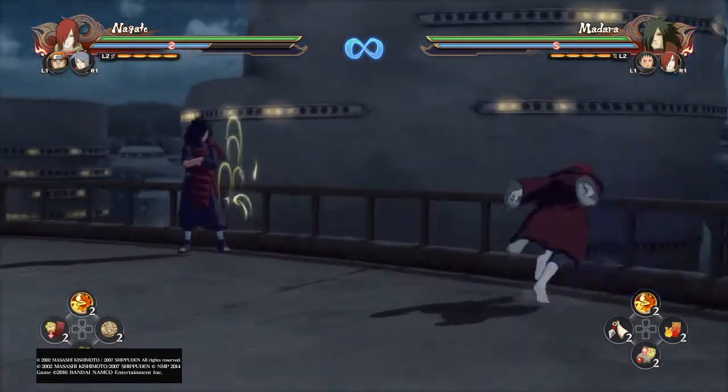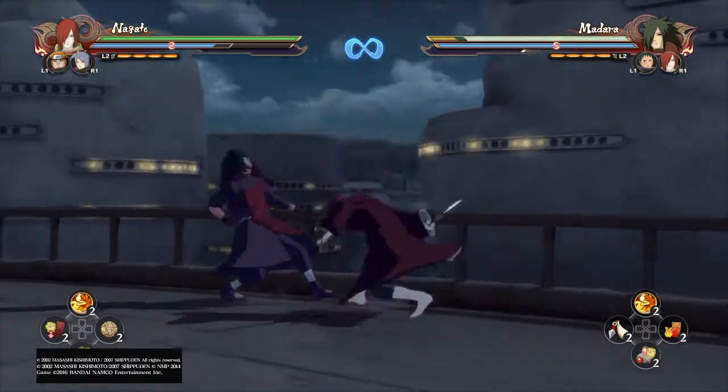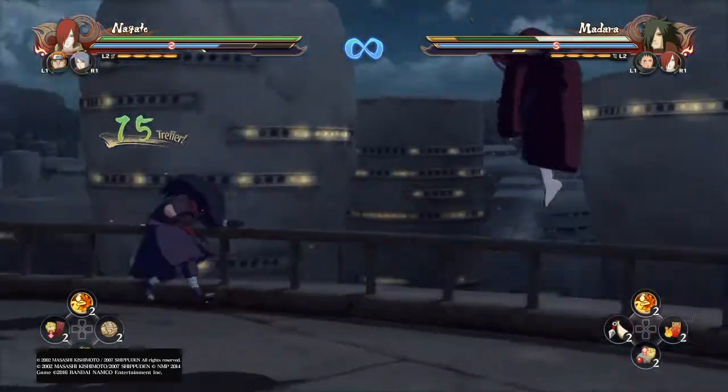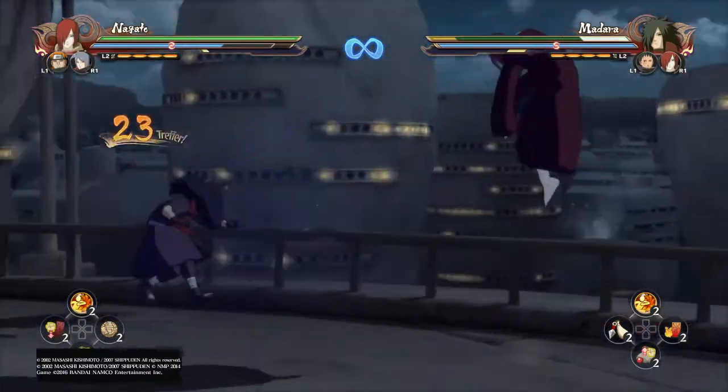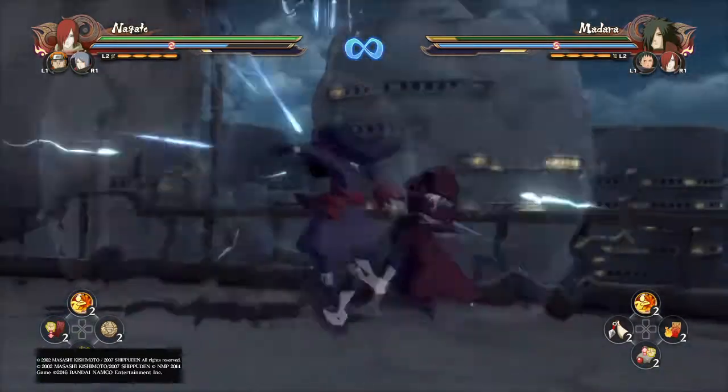So these are the techniques. For the tilt, you can also do one thing like that — an infinite on Storm 4 count. After that you can just jump and use tilt — it's an infinite.